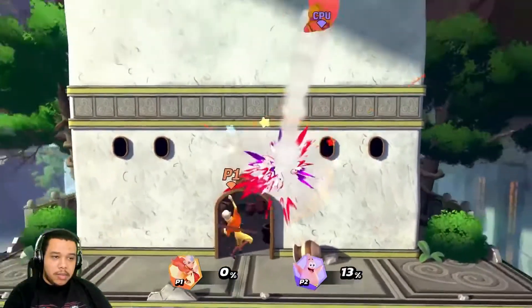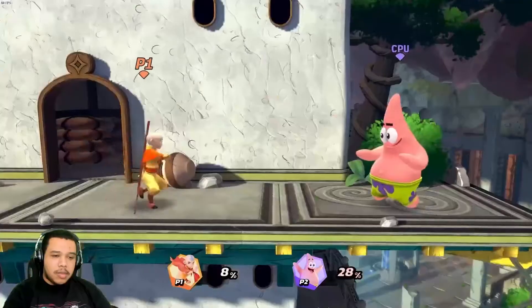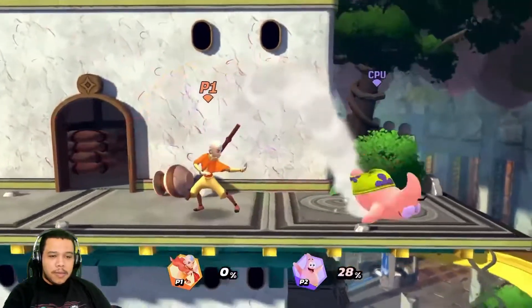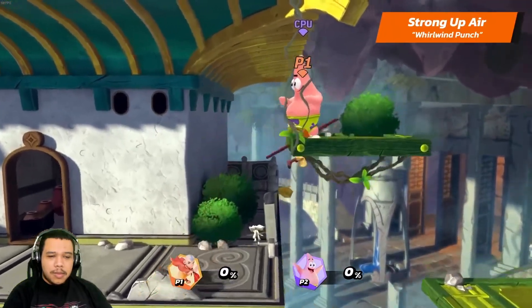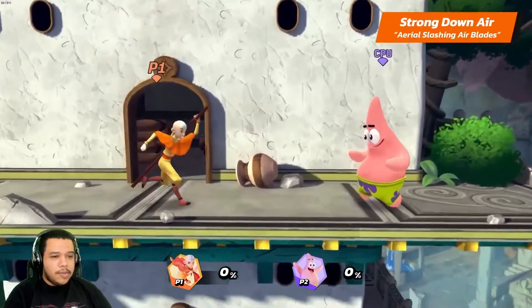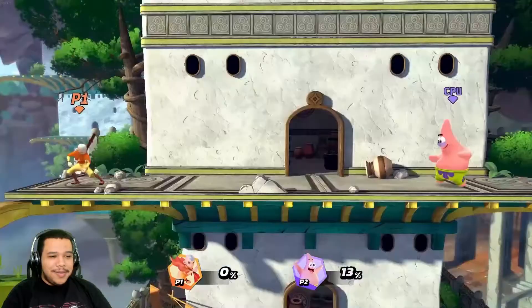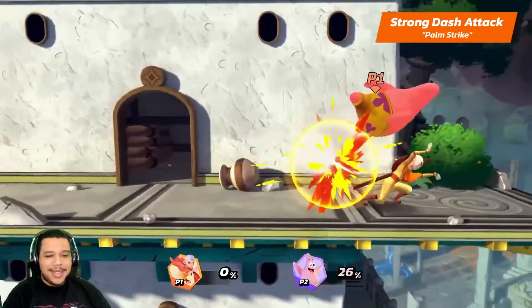Moving on to Aang's air strong attacks. Aang's strong neutral air is Sweeping Windmill Strike — use it close to your opponent for an additional first hit. His strong up air is Whirlwind Punch. And his strong down air is Aerial Slashing Airblades. Aang's air strong attacks make him float a bit in the air, which makes them a good option while recovering. Aang's dash attack is Home Strike — look how much he slides, that's cool.